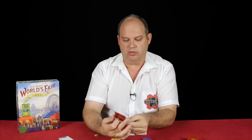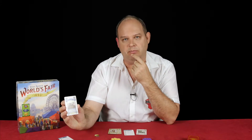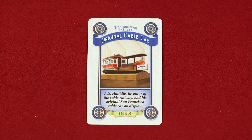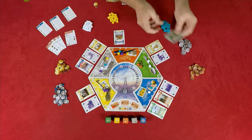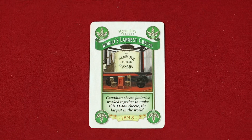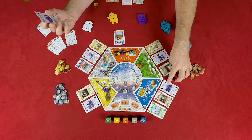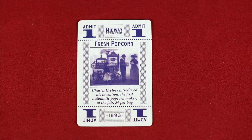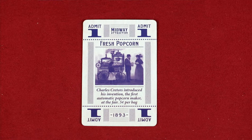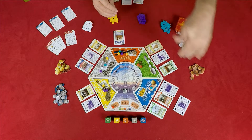Let me show you what these cards actually do. This card here is about the original cable car. There are also some very interesting facts at the bottom of each card, so it's nice to read them. The second card coming out is about the world's largest cheese — interesting! The third card is the fresh popcorn machine: Charles Cretors introduced his invention, the first automatic popcorn maker, at the fair, and it cost five cents per bag. Once you replenish the cards, do yourself a favor and read what they say.